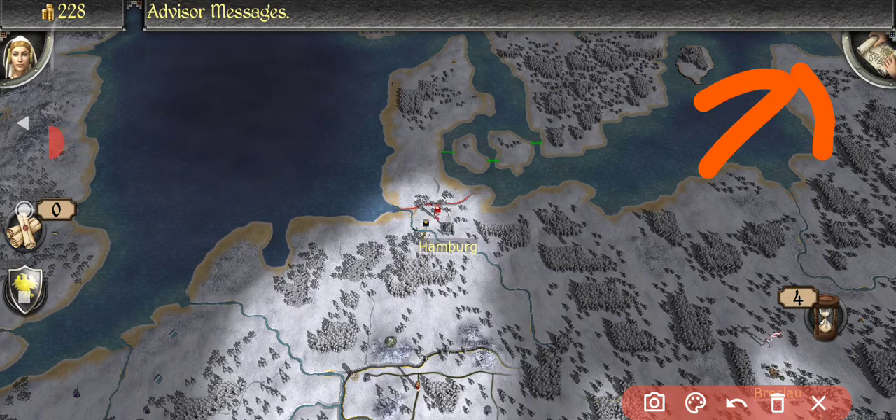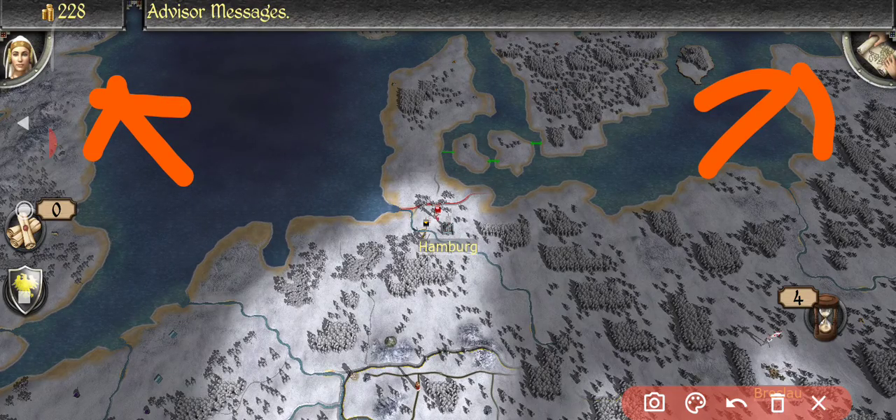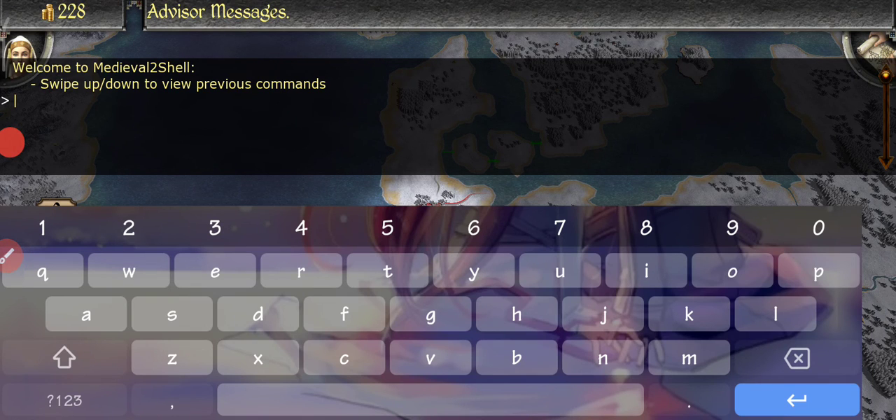...tap here at the left and right corner and hold it for a few seconds — for example, two seconds — then the command console will pop up. Some examples of cheats include adding money.